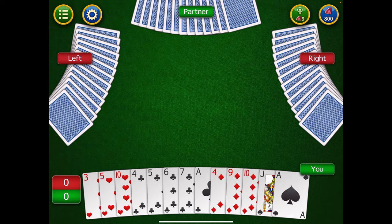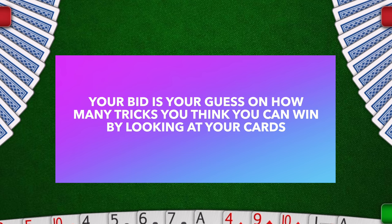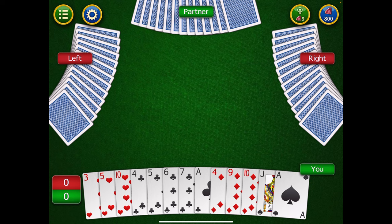The game is broken into two parts: part one is the bid round, and part two is playing the trick-taking rounds. In the bid round, at the very beginning you look at your cards and determine how many tricks you can win. Everybody bids how many tricks they think they can win based on their cards. What is a bid? What is a trick? Don't worry — let's first talk about what a trick-taking game is.